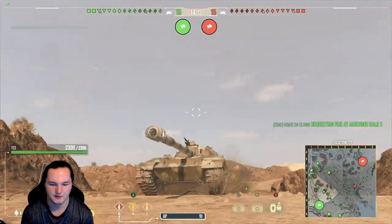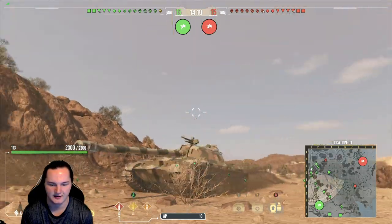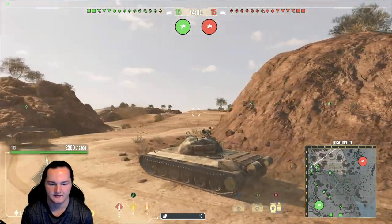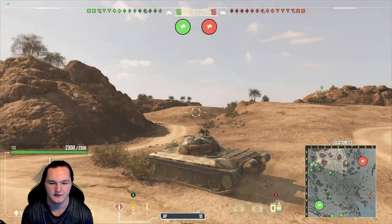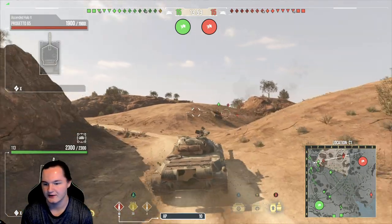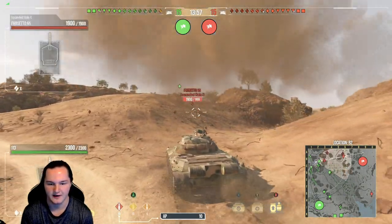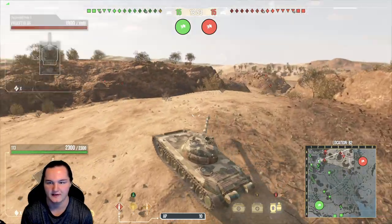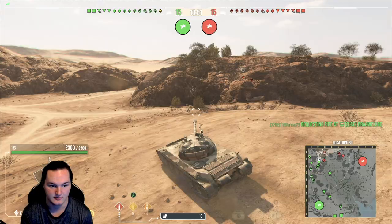There is one problem with the tank, however. If you shoot at the tracks whenever they are hull-down, you can overmatch underneath the tracks. So if you guys are struggling against this tank because you don't see it too often, that is a tip on how to damage a 113 that's hull-down. Or if you can hit the top armor at all, its top armor is not that thick either. Artillery scares me.